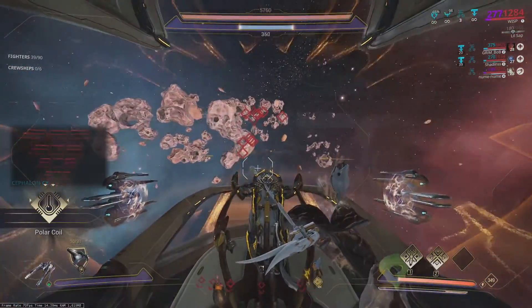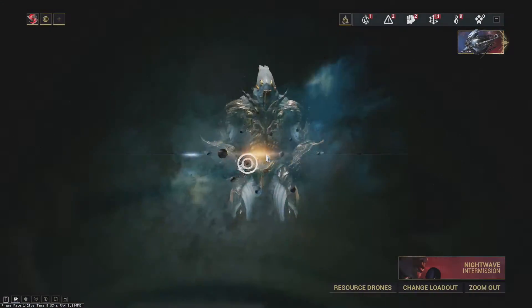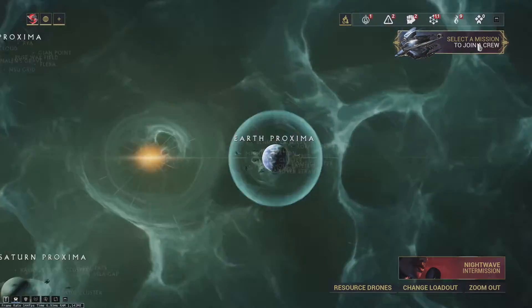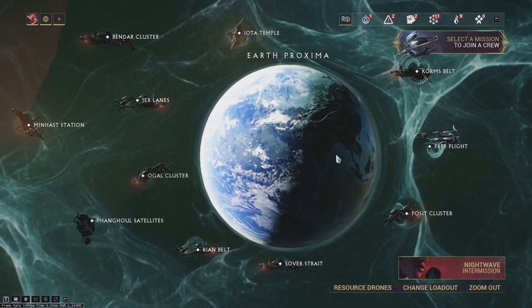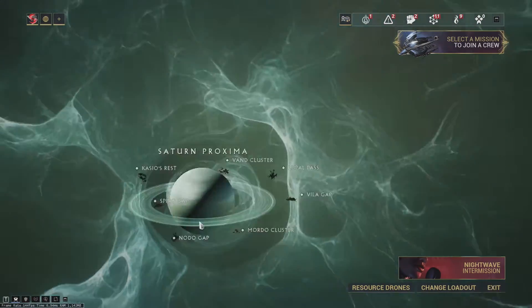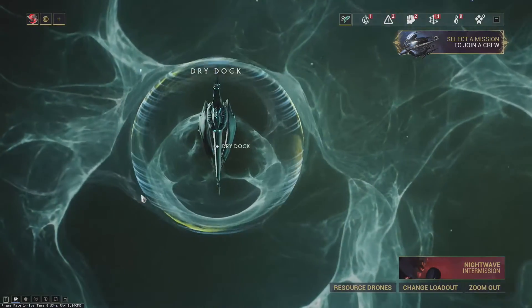Alright, so first off, let's talk about how to actually queue up for Railjack. There are two different ways. The first way is to hit this little button in the navigation panel that says 'select a mission to join a crew.' What this means is that you're going to be queuing up as a crew member, and it's not going to be taking your ship. If you're in a party, this will kick you out of the party, so just know that going in.